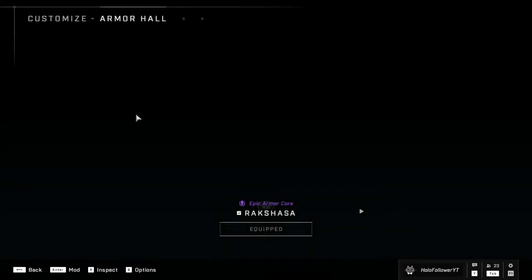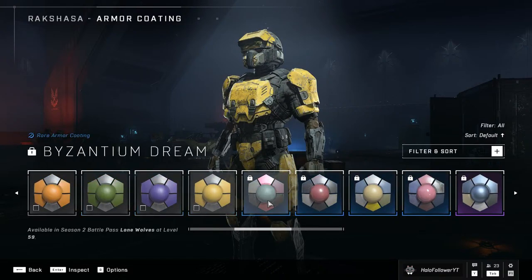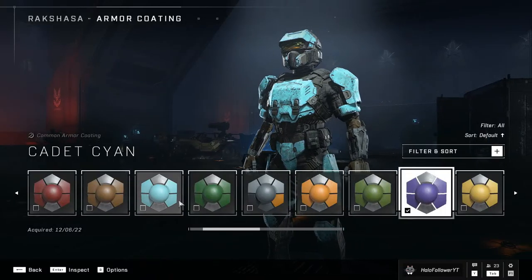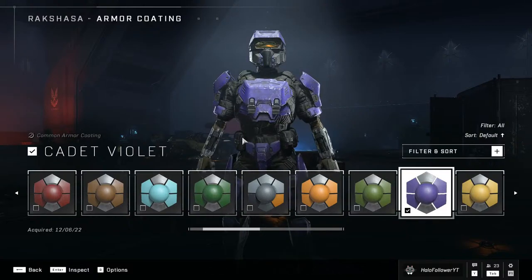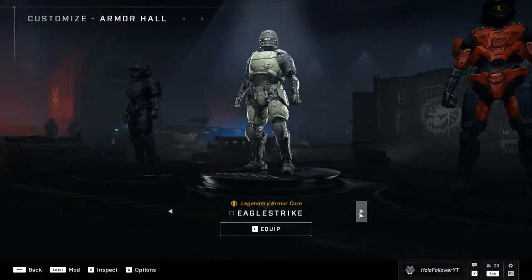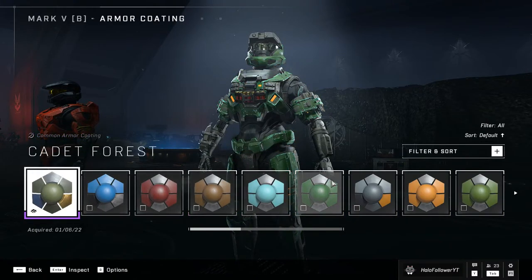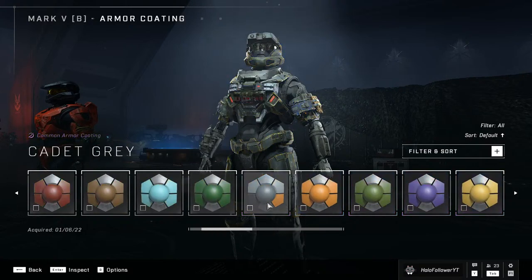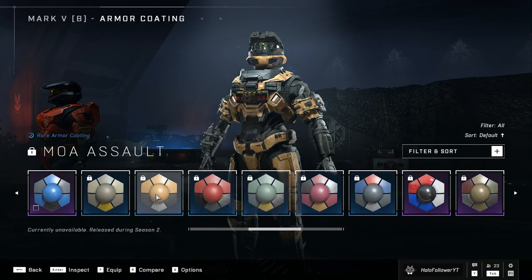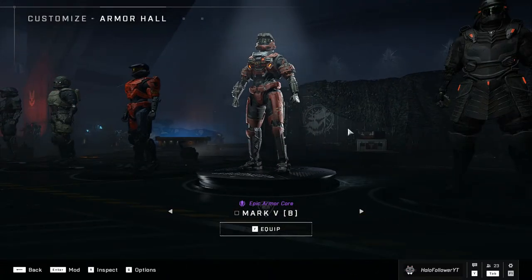I'm rocking the Rakshasa armor right now and — wow, holy smokes — I can wear yellow now! Purple, hell yeah! I'm rocking purple now. Purple is pretty underrated as a color in general. This is available to everyone — all armor cores are now available for everyone. I don't know why they thought selling colors individually would go over well. Finally we have at least some of the most basic colors you can imagine.